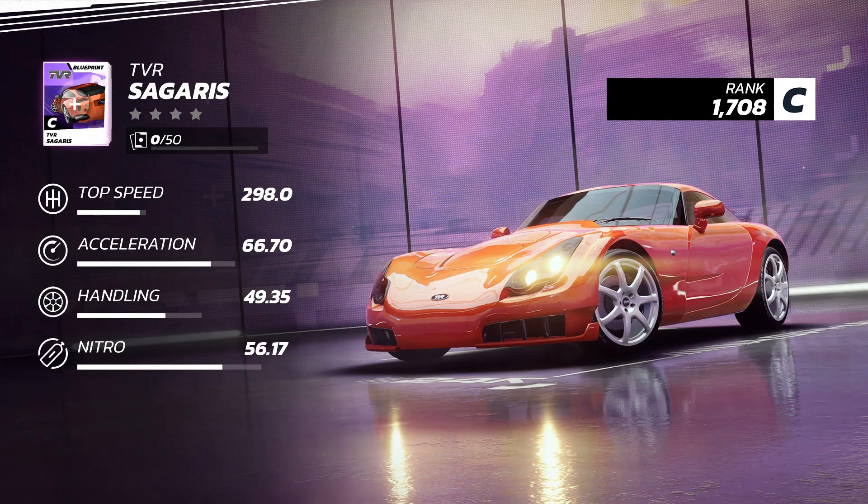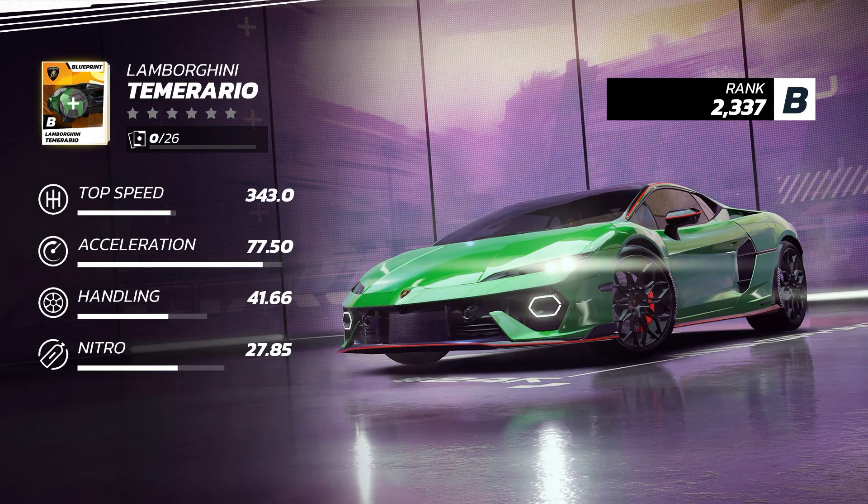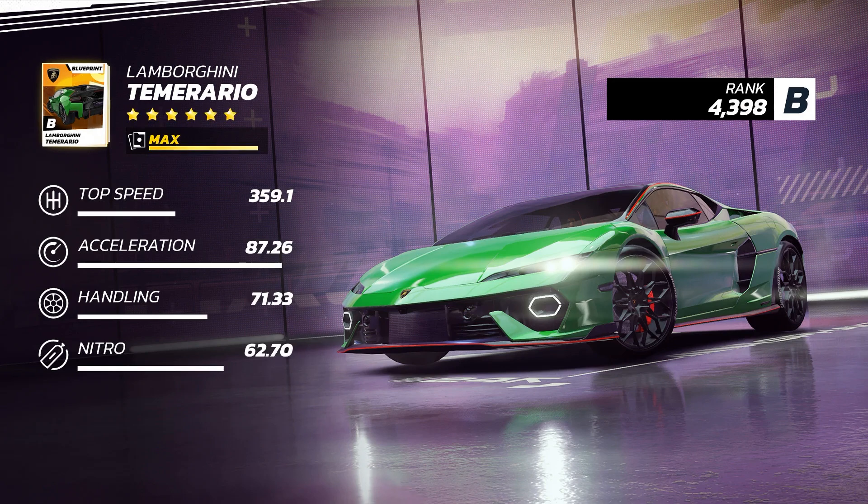We'll have six new cars. The first car is the TVR Sagaris, which is a Class C car and can reach up to 4 stars max level. The second car is the newly revealed Lamborghini Temerario, which will replace the Huracan. The car is Class B and reaches up to 6 stars level.